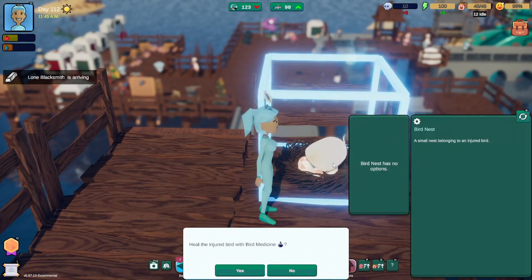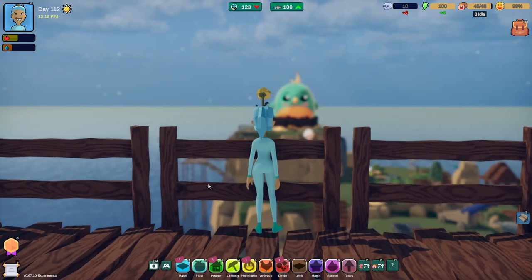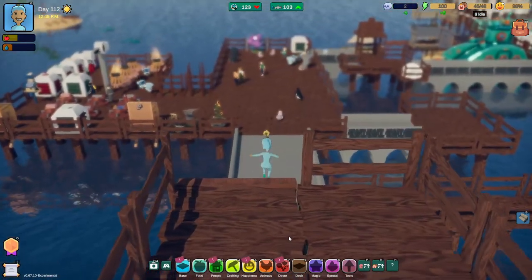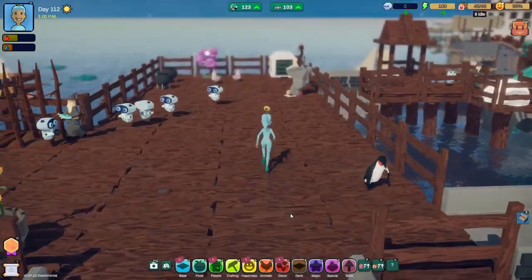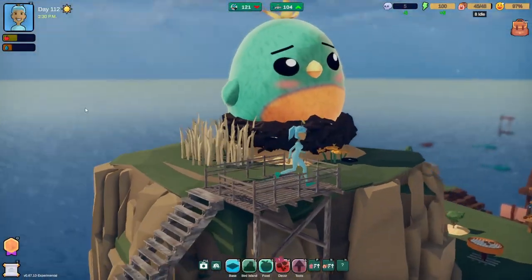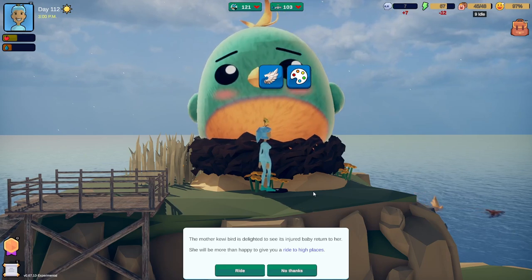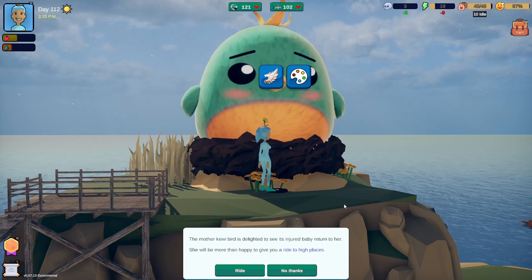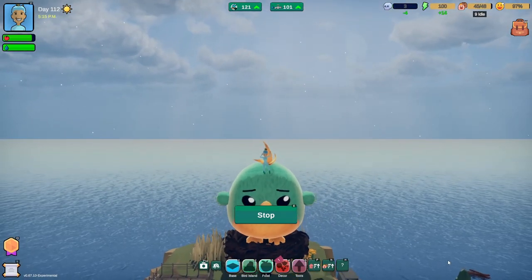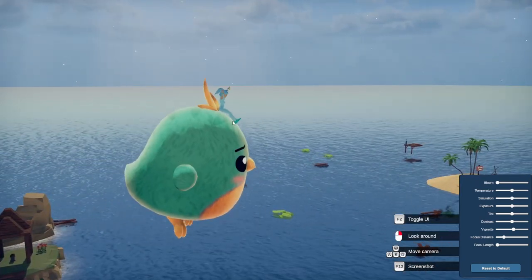It keeps going all the way there — so much room to expand, add more facilities and factories. You can just keep going! Then — an injured kiwi bird! 'Heal the injured bird with bird medicine.' I found a mama bird! I thought she had killed the baby. Let's go over there. We found the missing baby — he was here the whole time! I had been buying bird medicine just in case. 'The mother kiwi bird is delighted to see its injured baby — she will be more than happy to give you a ride to high places.'